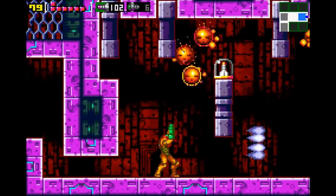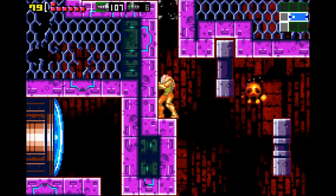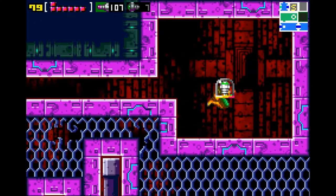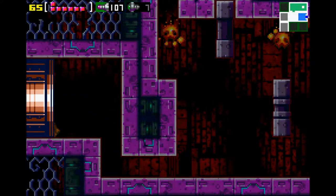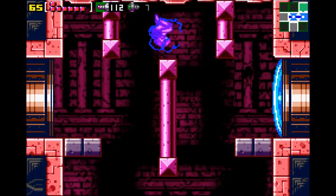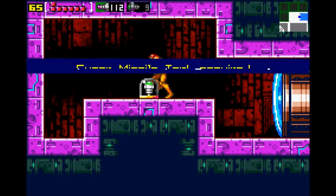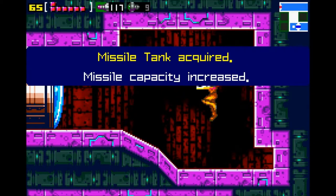Now this area — we've got a couple of secrets to go get here. That missile tank isn't quite a secret, but right up here, destroy that. That's a super missile block, and then more super missiles. Those chain reaction bomb things are kind of cool, I like that in this game. Now this missile upgrade can be a little bit of a pain in the butt to get — it helps if you just wall jump up there. But you do want to stay up; you don't want to go falling down there. This is where you want to be, right here, because we've got some tanks to get — super missiles, missiles, all kinds of stuff.